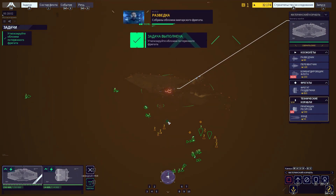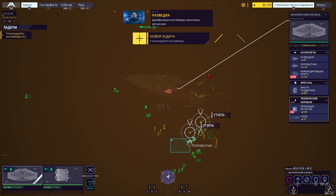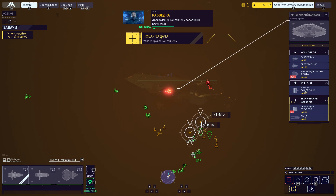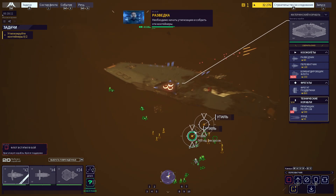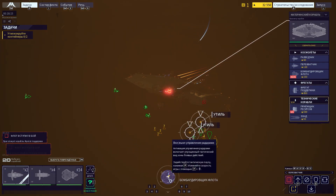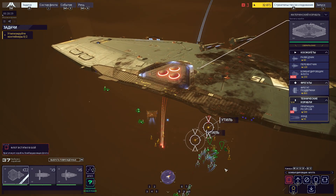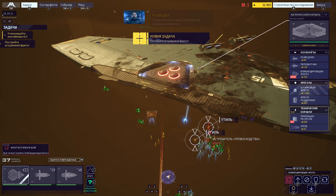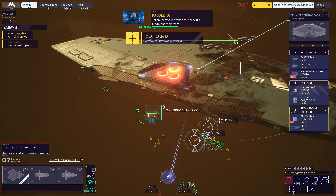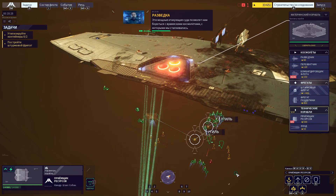The Higaran frigate wreck has been recovered. Objective complete. The drifting container boxes are packed with resources — begin salvage operations and collect those containers. Assault frigate construction template now available. These powerful attack vessels will allow us to counter the enemy strike craft we have been facing.